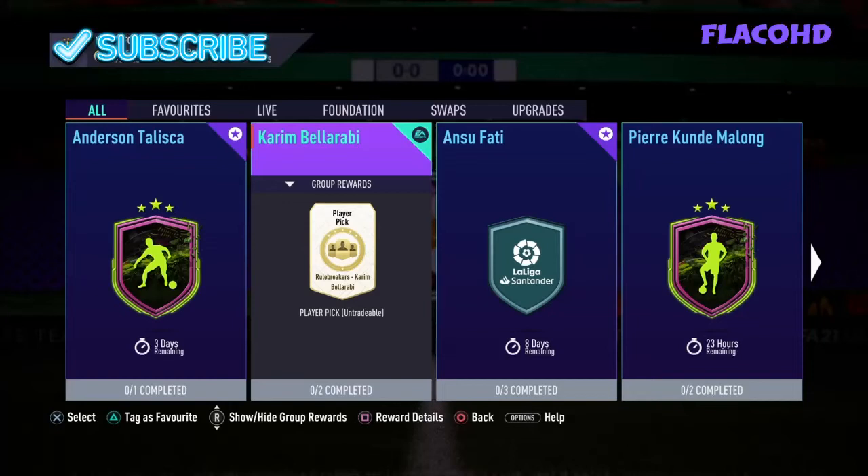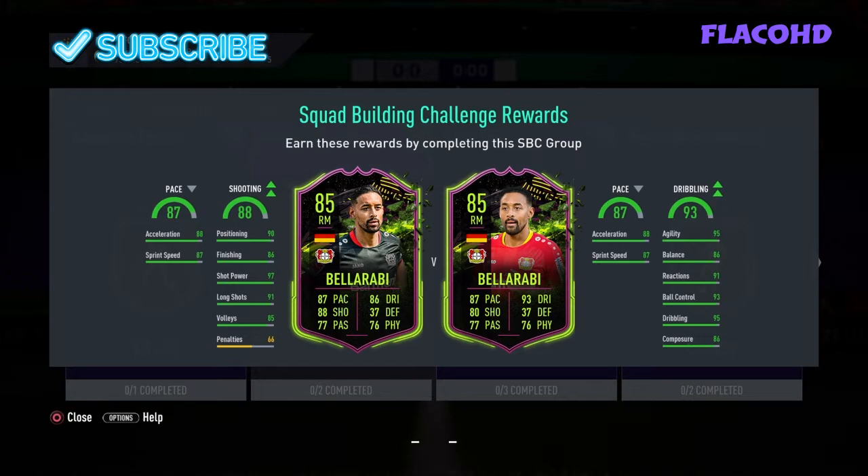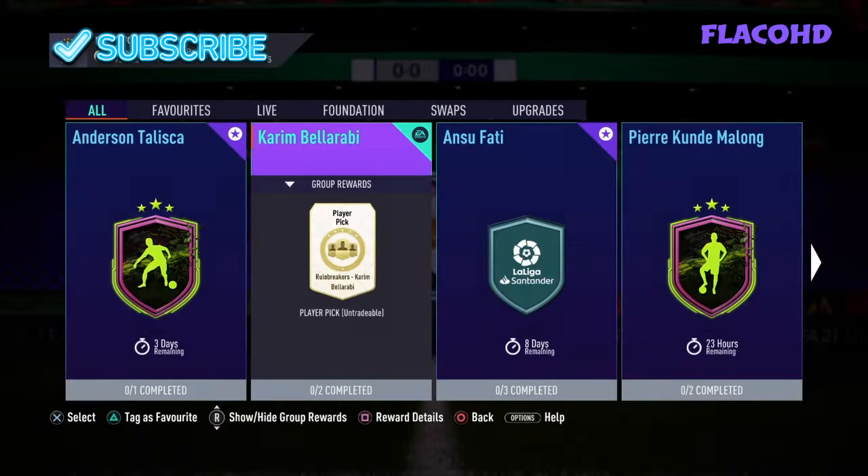Hey guys, welcome back to my channel. Today I'll be showing you how to do the Karim Belarabi SBC. It's a player pick between two cards — you can pick between a shooting or dribbling version. It's similar to the Inaki Williams SBC that came out last week. This SBC has two teams.